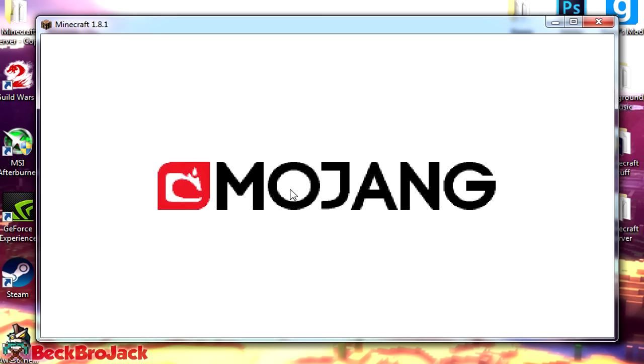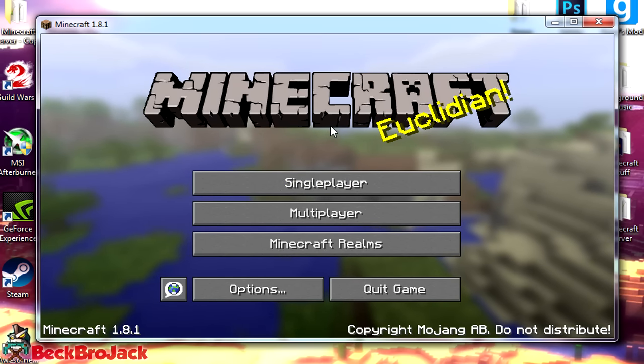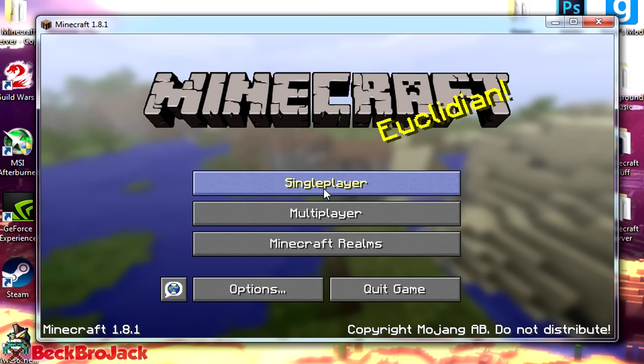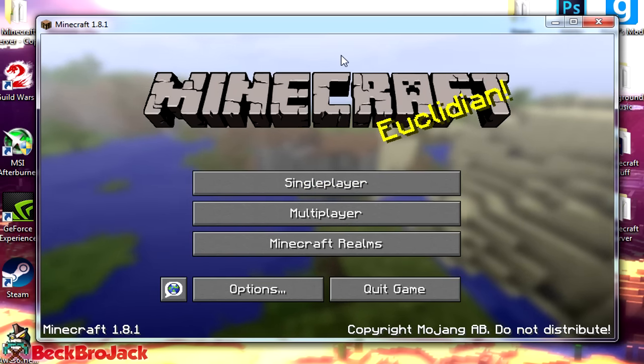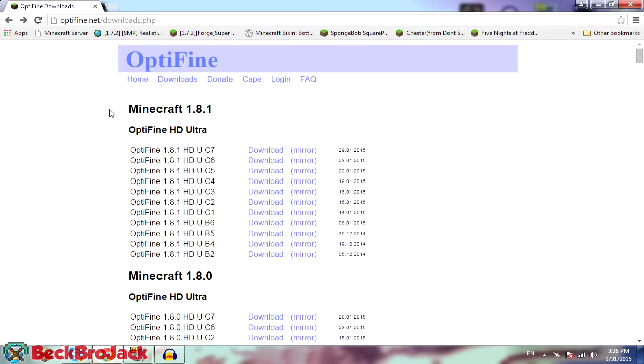We need to run it at least one time and make sure it has all the folders and files created, and then once you do that you should be okay. You can even load up a single player world — that'll make it a little bit easier — and then we can exit out and install the mod. The download link will be in the description below: optifine.net/download/PHP.